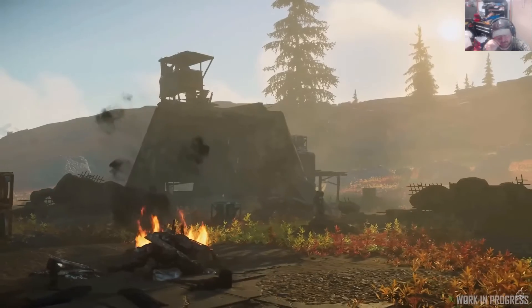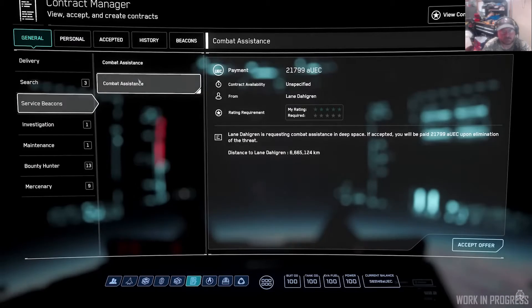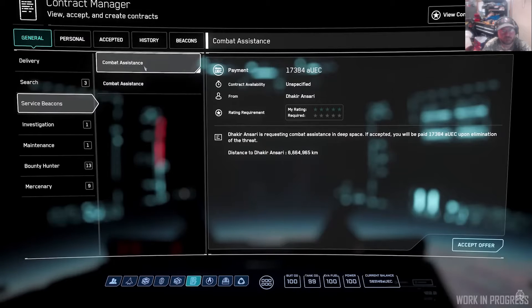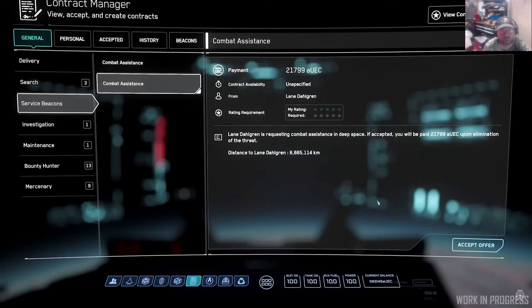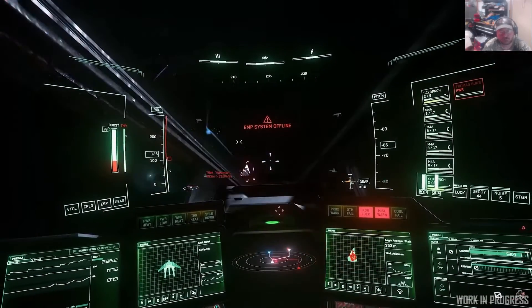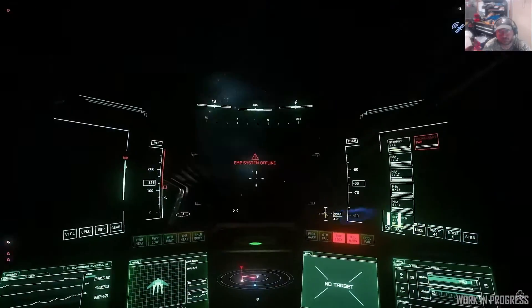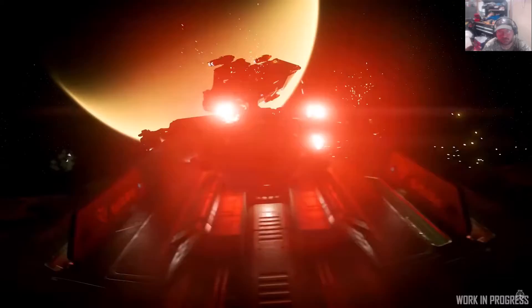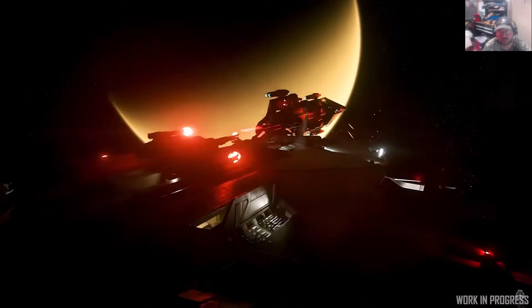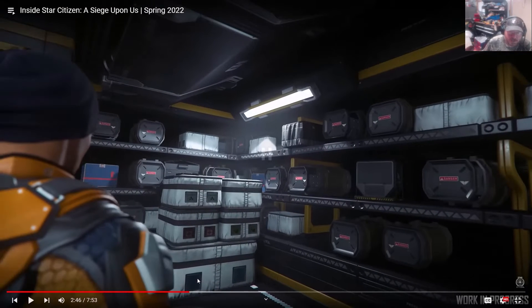Speaking of missions, Alpha 3.17.2 has additions and refinements galore, starting with a revamp of the combat assist service beacon system, aiming to provide a more natural progression for players — from fighting tiny Auroras all the way up to massive Idrises.